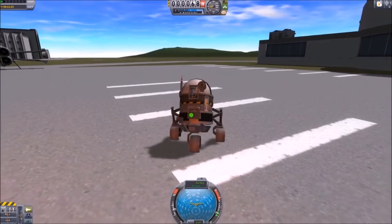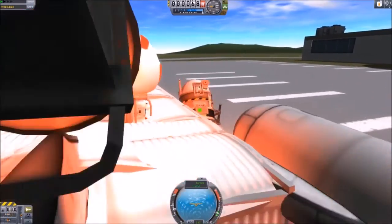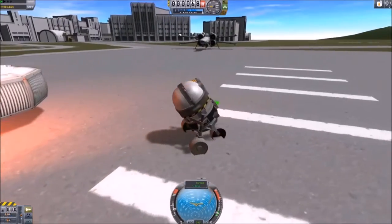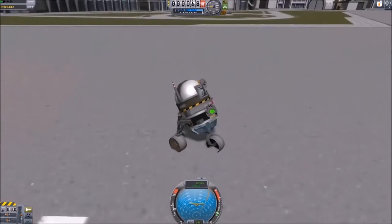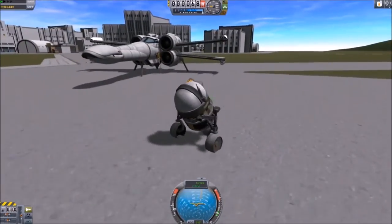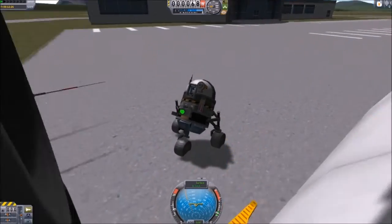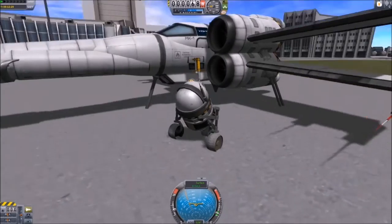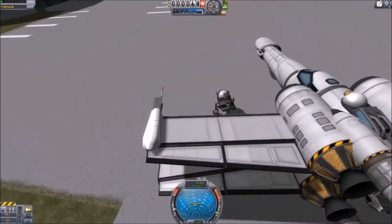These droids are fully functional. You can use them in the game — they can be used as science rovers if you want. They've got little science experiments, and all of them have power and a SAS unit on board to keep it stable. You can drive around the planet; it's got an antenna so you can communicate all of the science information. So they are actually usable in the game — you just got to figure out how to get them to other planets.